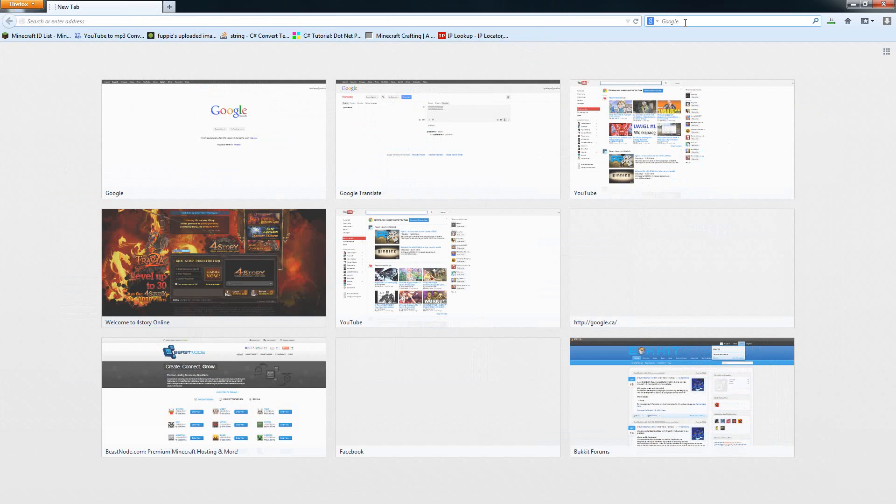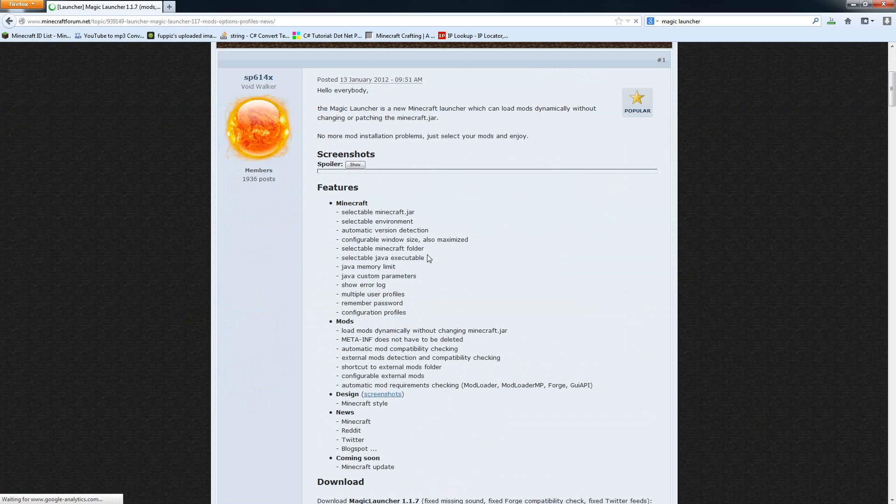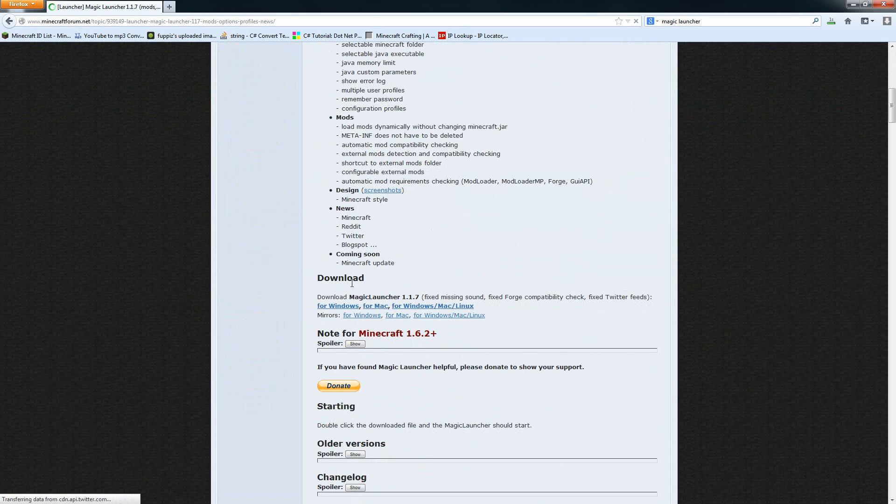Step one: get Magic Launcher. So you go on Google, type 'Magic Launcher', you look for it, click on the first link that you see. Here you have the forum post, you scroll down until you see the download section, and you download it for your version.